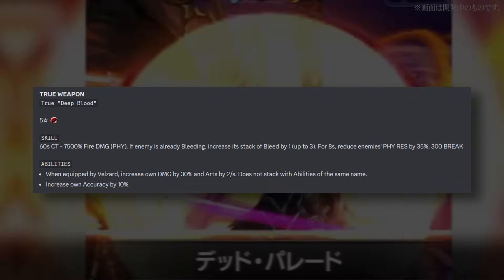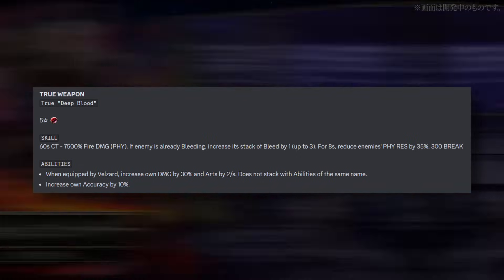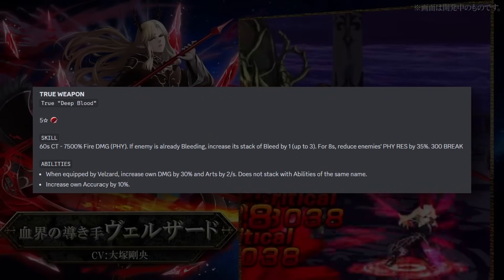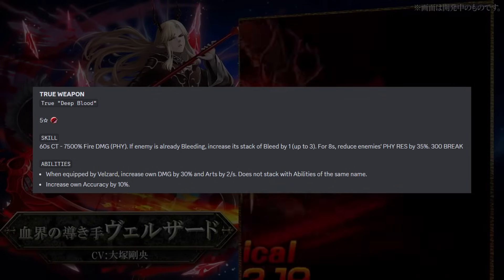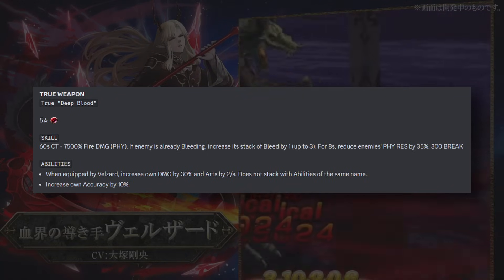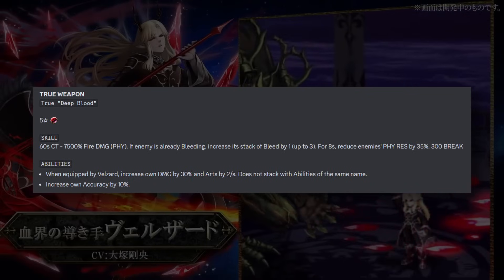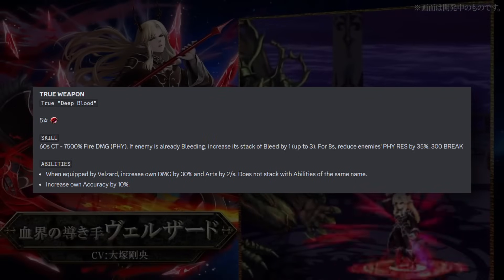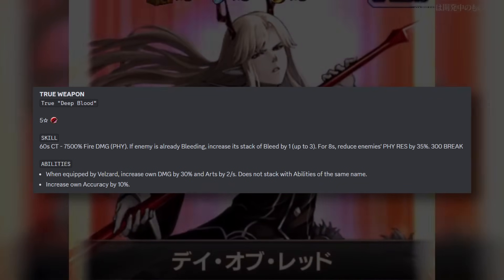The true weapon is Deep Blood, a 5-star physical. If the enemy is already bleeding, you increase its stack of bleed by 1, and for 8 seconds you reduce the enemy's fire res by 35%. So the best way to play this character is to use your art to get bleed on them, pop your true weapon to get another bleed, and then use another art to inflict the final bleed you need. This also boosts your own damage by 30% and arc gauge by 2 per second — pretty strong stuff with lots of synergy.